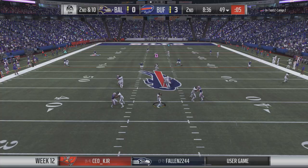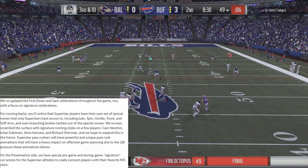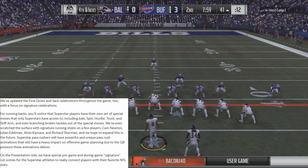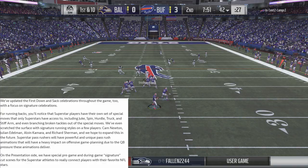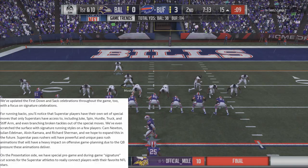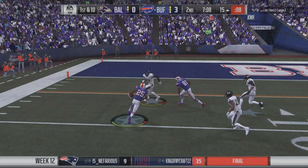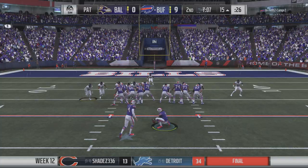Superstar running backs will have their own set of special moves that only superstars have access to, including juke, spin, hurdle, truck, and stiff arm. They also have signature running styles for Cam Newton, Julian Edelman, Alvin Kamara, and Richard Sherman, with plans to expand that feature. Superstar pass rushers will have powerful and unique pass rush animations that will have a heavy impact on offensive game planning due to the quarterback pressure these animations deliver. It's good to see them doing more to differentiate top players from average players.